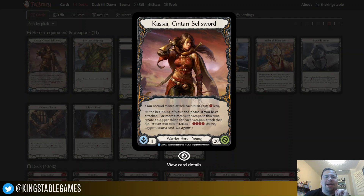Her first ability says your second sword attack each turn costs one less — we'll look at her swords in just a second to see why that matters. Her second ability says at the beginning of your end phase, if you have attacked two or more times with weapons this turn, create a copper token for each weapon attack that hit. Why does copper matter? There's a really specific card in this deck — Kasai Specialization — that is the card that helps you win games, and you use copper to do it. We'll cover that in a minute, but for now let's take a look at the equipment.